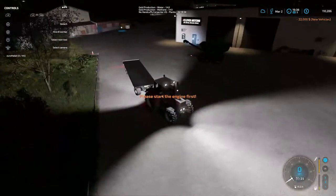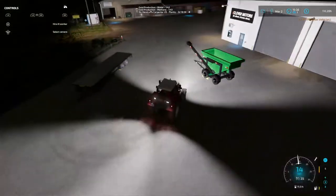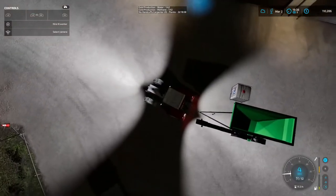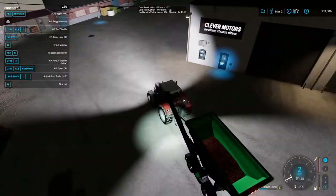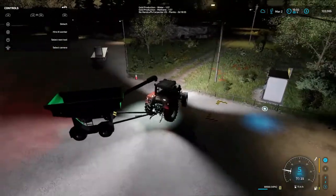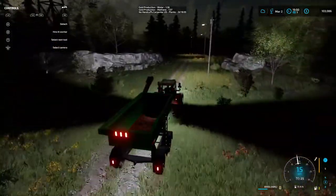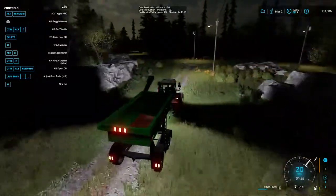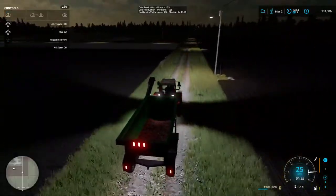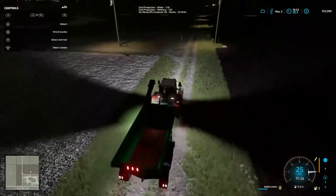We don't have anywhere to store crops until we get the grain bins up, which might be a year or two before we can afford all that. So we got the bag and the auger to unload, and this is the thing to load. It holds quite a bit of stuff. All we really need right now is just these two things. I'm going to detach this trailer and hook up this one — they're supposed to be bringing the seeds out here in a minute.